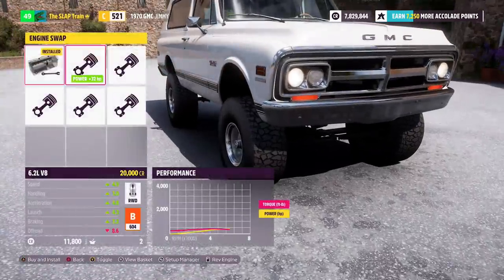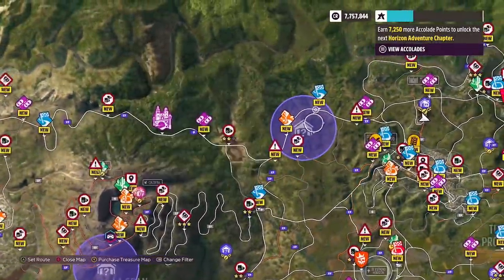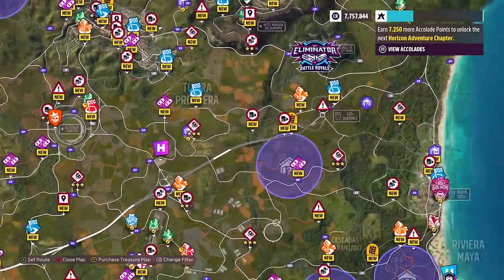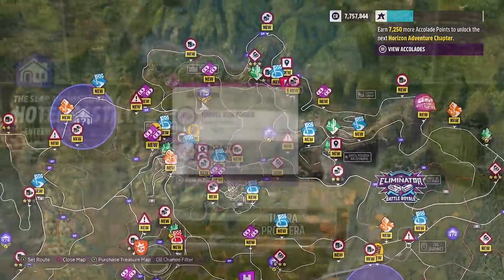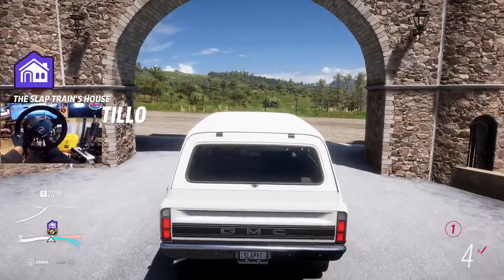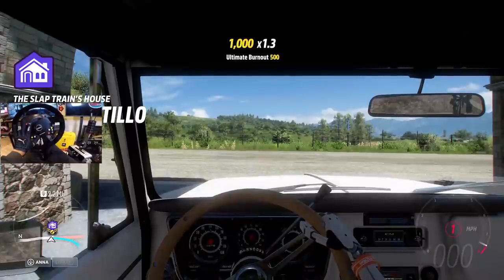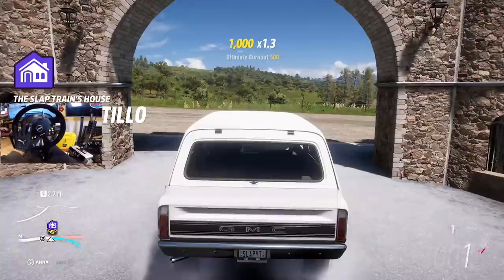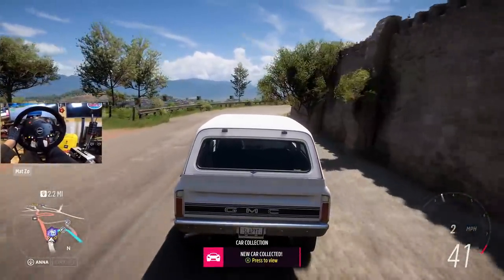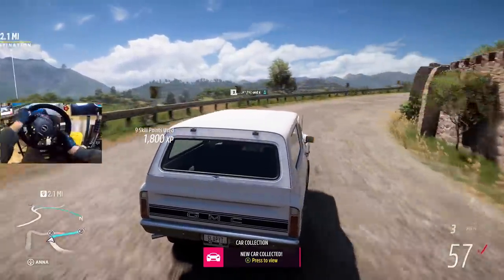We're gonna make it rear wheel drive. I think I'm gonna go with the 6.2 litre V8 - we're gonna try and drift this thing as we go look for other barn finds. I'm gonna try and do a speed run today. We got five barn finds to go today. Oh boy, this Jimmy is going to haul ass - just lit up these tires in a second.